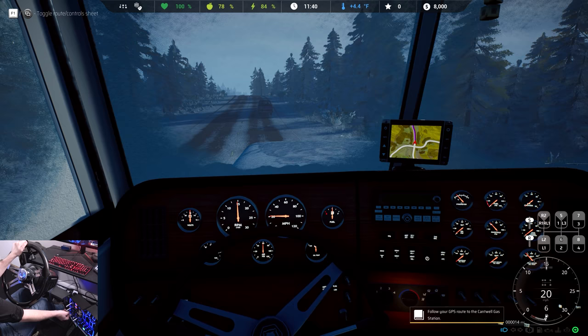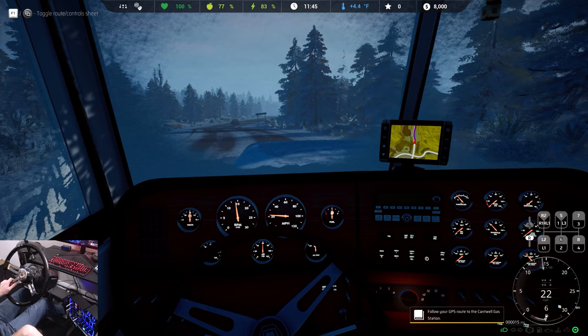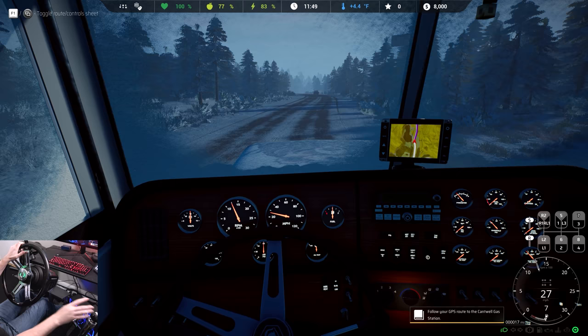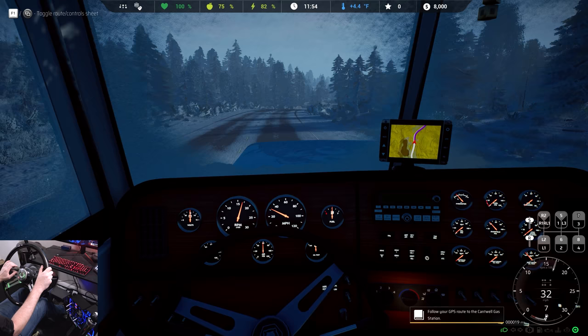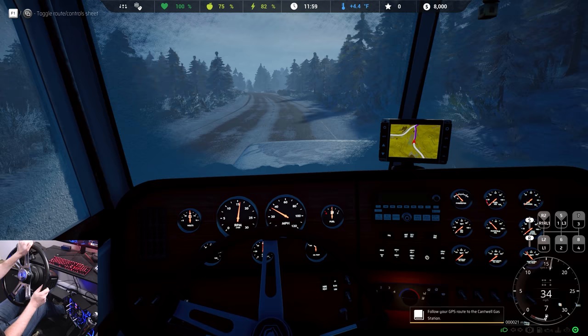We'll turn our lights on. Let's keep them on — I have low beams, high beams off. So we'll just keep them on for now. I should be able to jump up into the next gear like that. Here's seventh gear. Sounds are meh, but I wasn't expecting a whole lot. I wasn't going into this demo with the idea that this was going to be an American Truck Sim experience, but I've been pleasantly surprised.